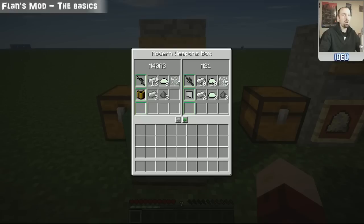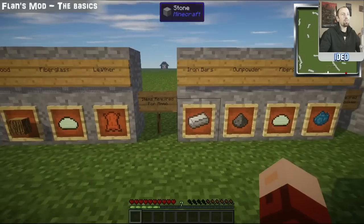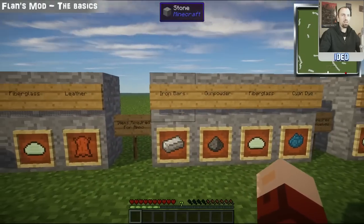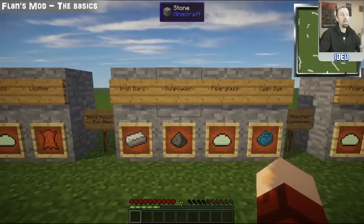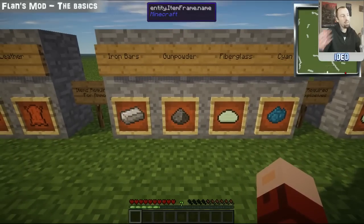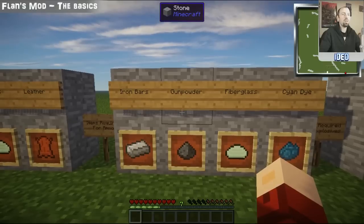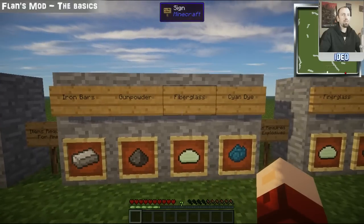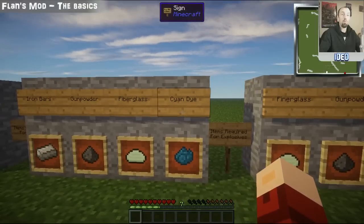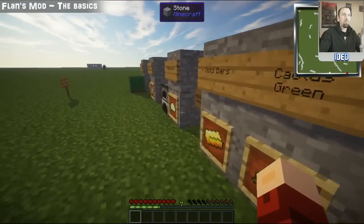Each gun has its own specific type of ammo, so if you're crafting a specific gun take note of the ammo type underneath it and what its requirements are. To make all the different types of ammo you're going to need lots of iron bars, gunpowder (collected from creepers — though there are mods like Attack of the B Team that allow you to craft gunpowder from raw elements), and fiberglass.